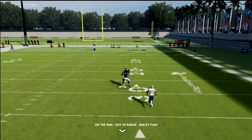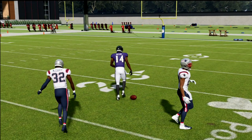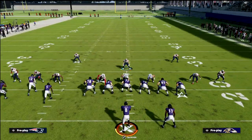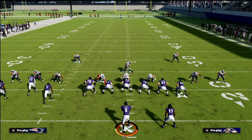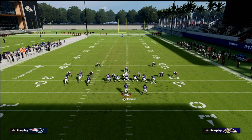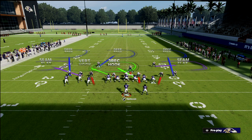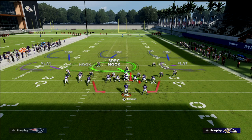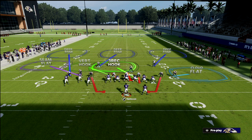Now we have additional players in coverage. You can contain and get decent pressure only sending two people — your user blitzes, and then you adjust coverage however you see fit. I love having a quarterback spy, a three-rec to handle the running back, a vert hook to the backside, and then cover three cloud on the outside. That's my play right here.